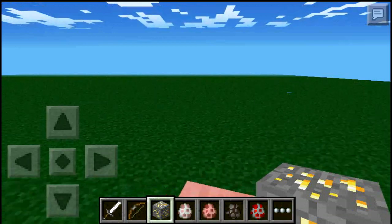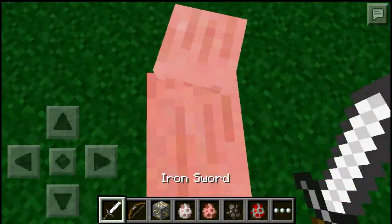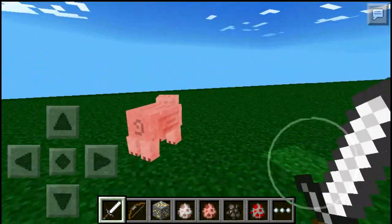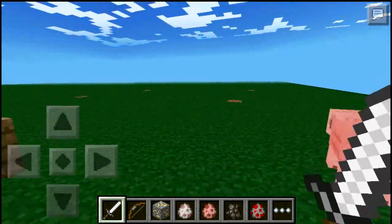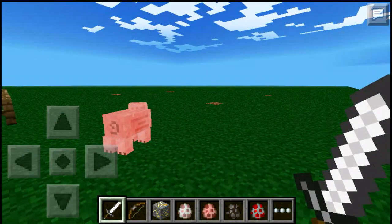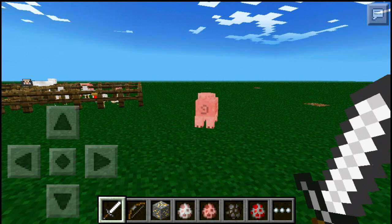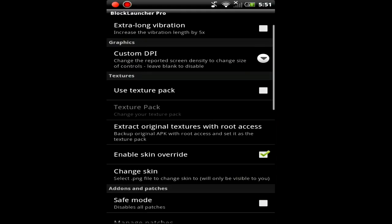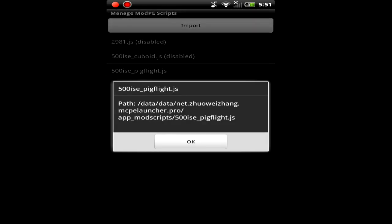It also works on survival, but you need a gold ore — first you need to mine the ore, do not smelt it, and that's how it works. To download it, it's a script mod and I will be putting the script in the description. It's pretty much like the redstone mod, except this one needs an HTML code. You go to information and there it is — Pig Flight — that's the mod you need.